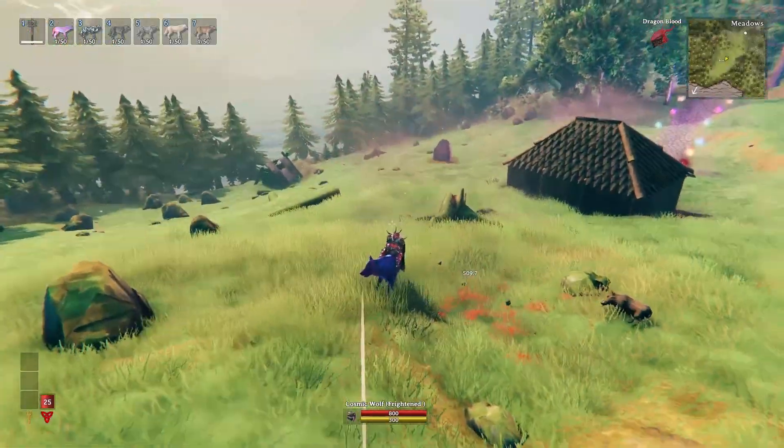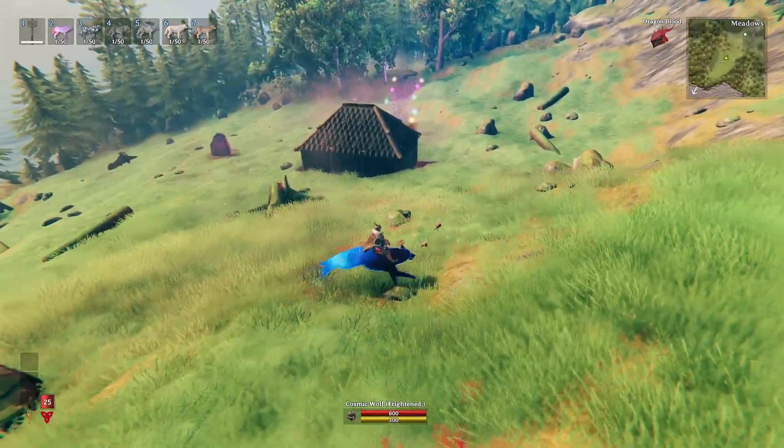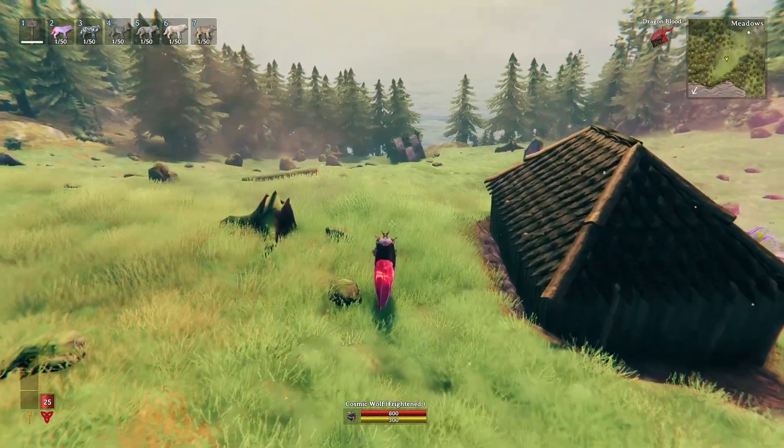Welcome! We now have the Cosmic Wolf — you can already see what it does. This is automatic; I'm not doing anything. It's just kind of attacking everything that's close to me. So it's trying to protect me as a companion, which is pretty good.